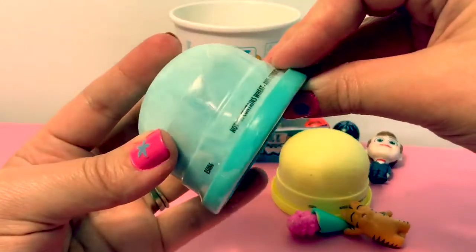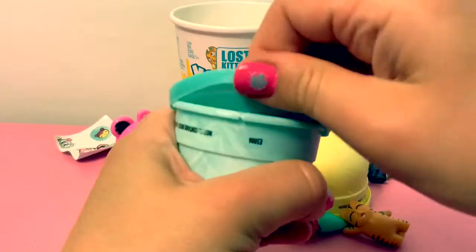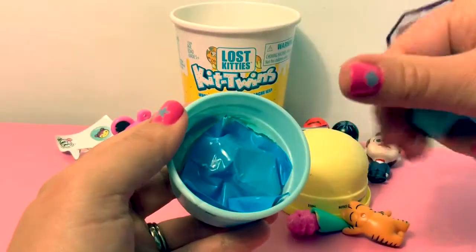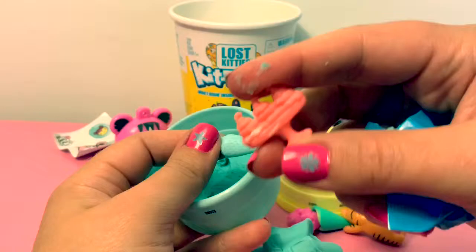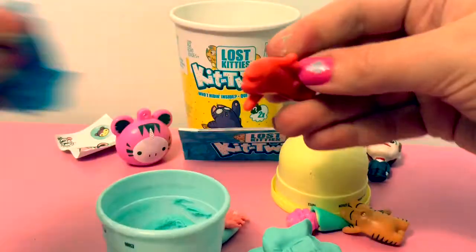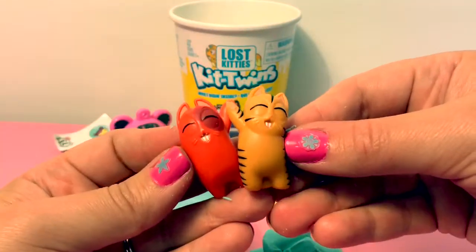Now for the blue one — azul in Spanish. Blue dough! Let's see what this lost kitty has. Little ice cream, looks like a seashell. Look at this little kitty, he's orange — anaranjado in Spanish. These are Kit Twins, Lost Kitty Kit Twins. This dough is fun to play with too.